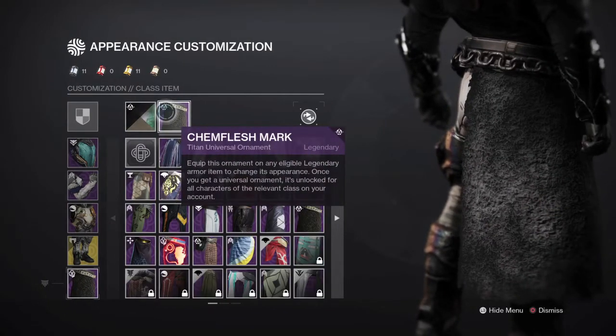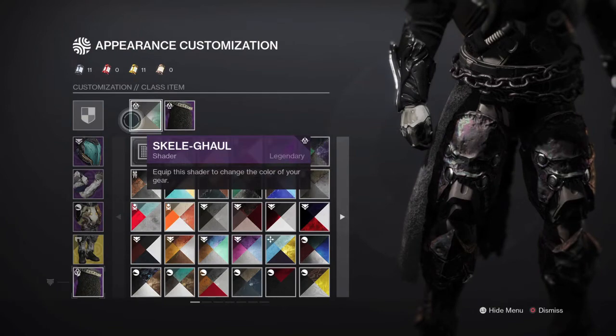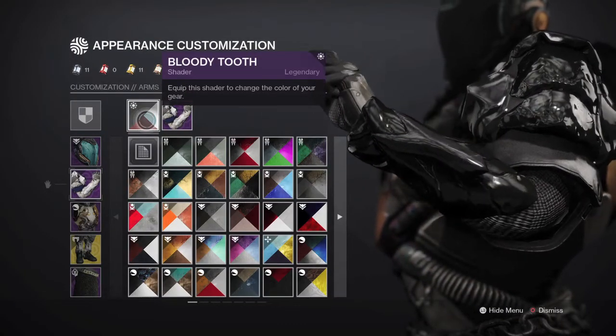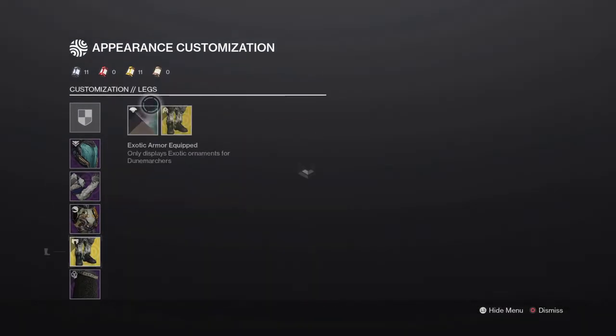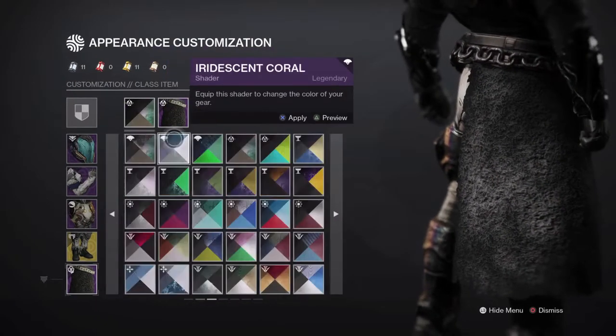For our Gem Flesh Mark we used Skelego as well. So yeah, for the shaders you want to use — the best shaders in the game for a dark look — it's Bloody Tooth, Oiled Gunmetal, Skelego, and Amethyst View.